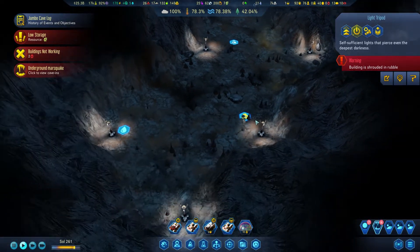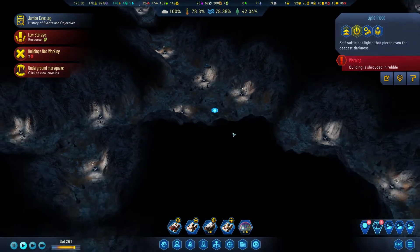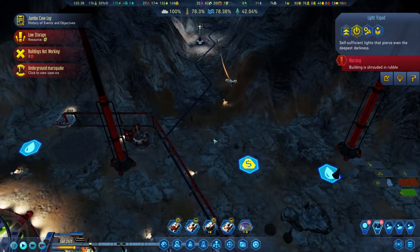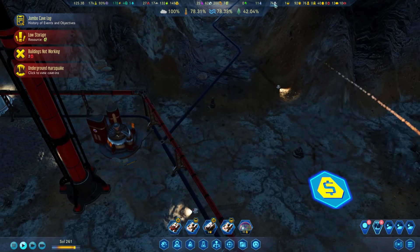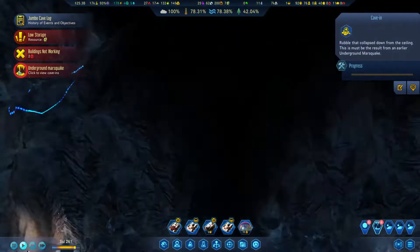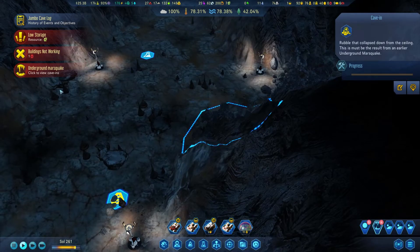Marsquake destroyed our lights here. There's not much we can do about this - I'm just going to continue doing what we're doing at the moment. We are processing this waste rock. Did we build a second one? No. Marsquake cave-ins - I'm going to have to clean those, but we're going to get there and clean it when we expand in that direction.